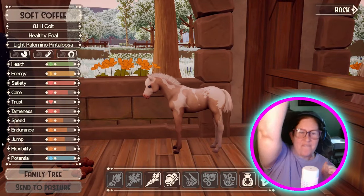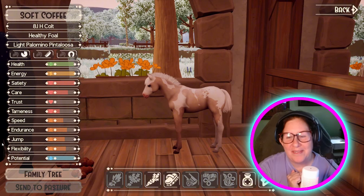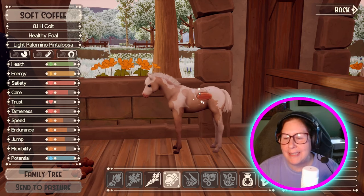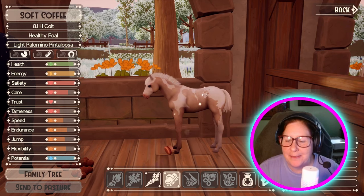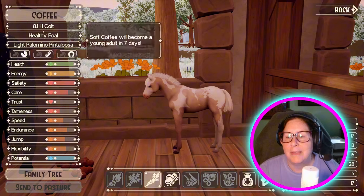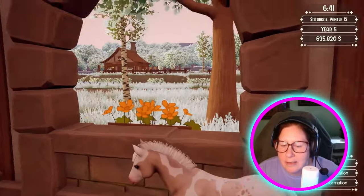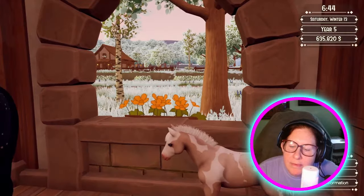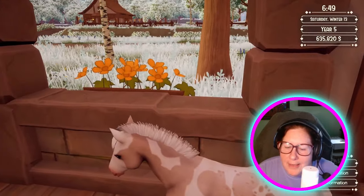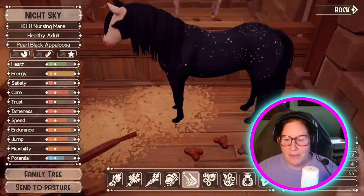Pintalusa! Yes! Our first Palomino Pintalusa! Awesome! Yay! We finally did it! I think I scared my cat. We finally did it — we have a Pintalusa! We have a Pintalusa! It's so cute! Soft Coffee — I'm just gonna name him Coffee. Oh my god, he's so pretty! Looks like he has gold eyes too — could be brown. He's so cute — look at him! He's got his little mohawk on. Good job Night Sky — you had one job and you finally got it right.